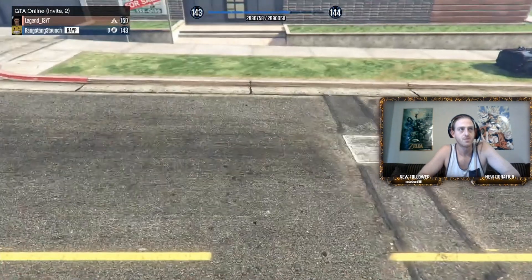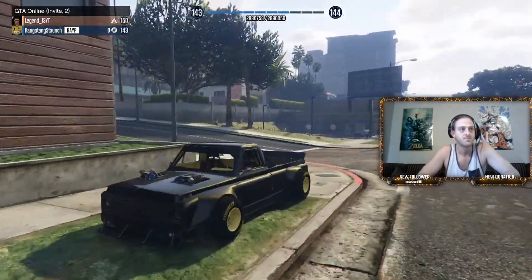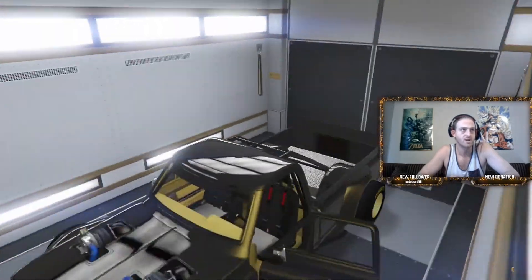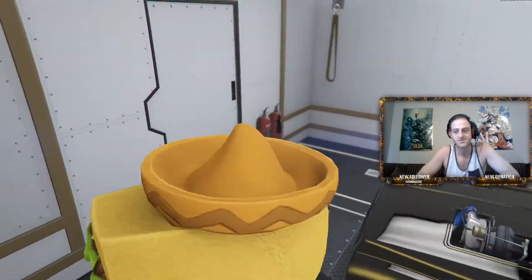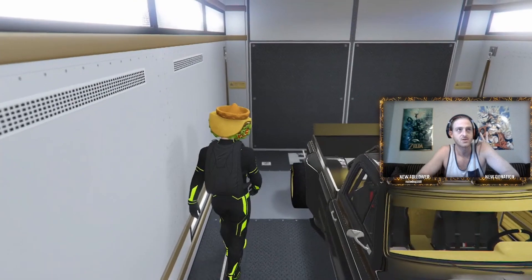We're invisible in the middle of the street. Head over to the car that you're going to be getting, jump in, and just like usual you've got the car — it's been traded and you're in the MOC with it.